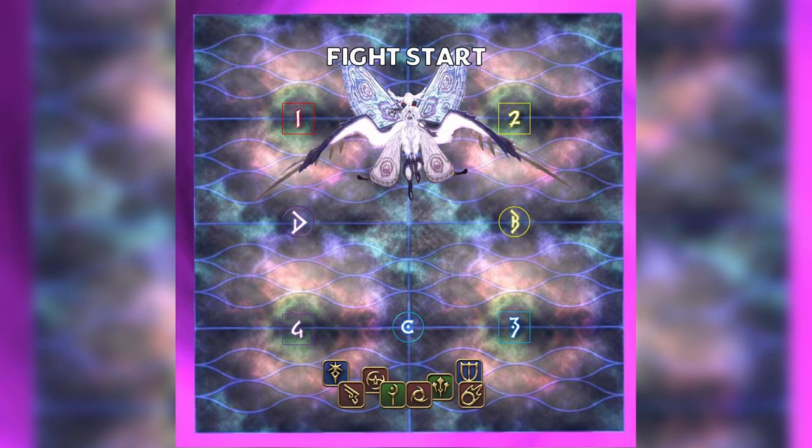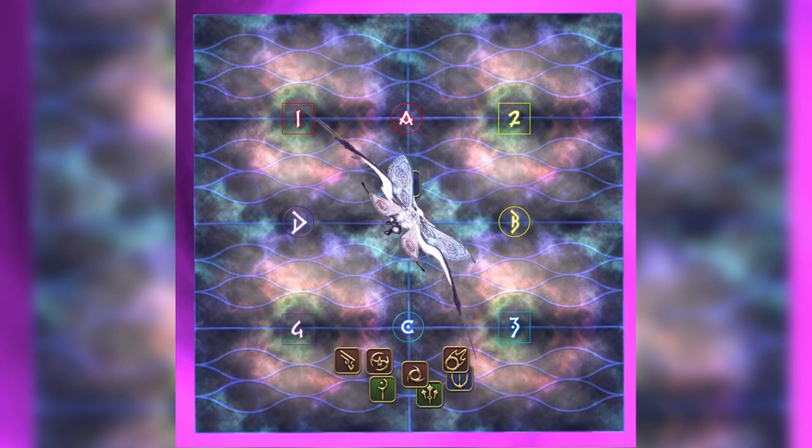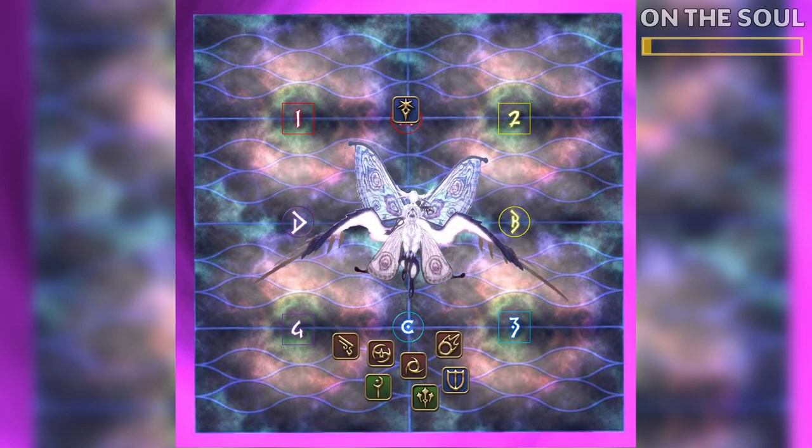The main tank will pull the boss and the fight begins. Athena will begin to cast On the Soul. This is a heavy-hitting raid-wide AoE, so heal and shield as necessary.